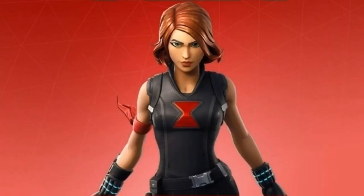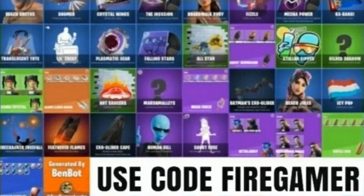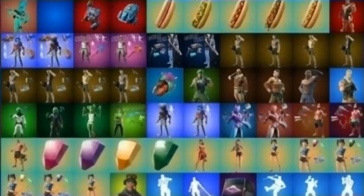Starting off with the special items, first off we have the rare Black Wild skin — it's going to be here with a 91% chance of returning. These are pretty much all of the new cosmetics that will be making a release in the item shop soon, and most of them did, so that's pretty good.